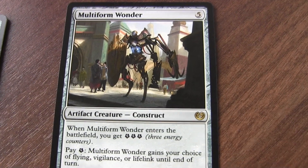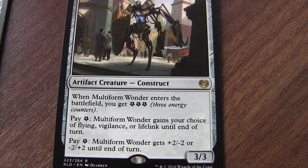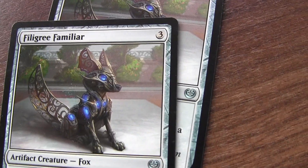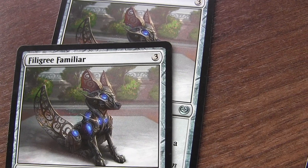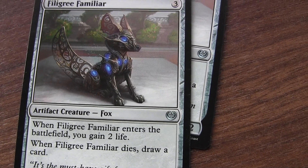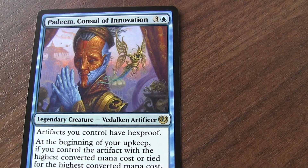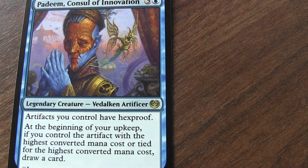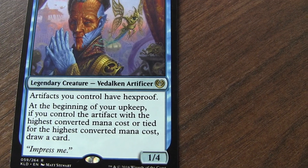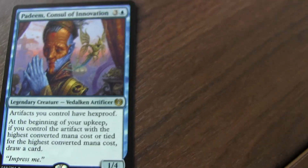I wanted to keep this creature because it can do all sorts of things — I can get flying, vigilance, or lifelink depending on how much life I have. I also have Felidar Familiar, which helps me with life and lets me draw a card. To protect my artifacts, I have this creature whose ability gives artifacts I control hexproof, meaning they can't be targeted by spells. If I have the highest costing artifact, I can draw a card as well.